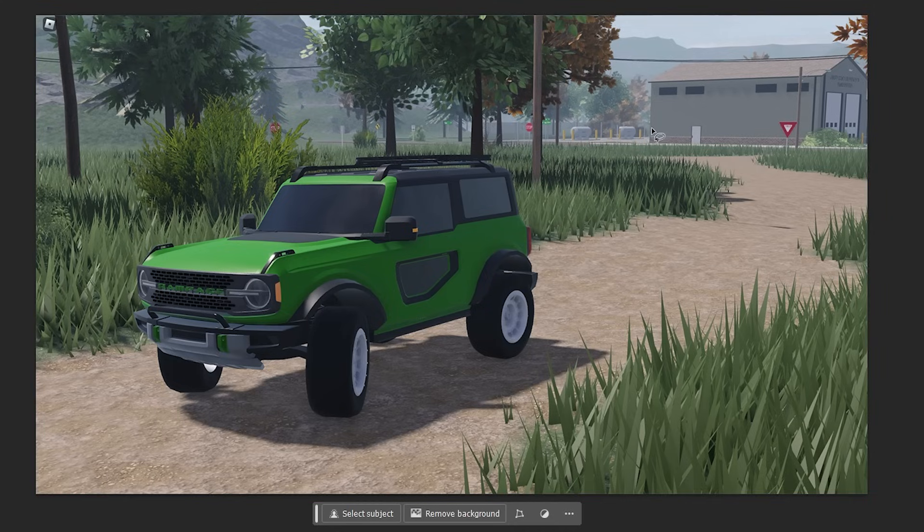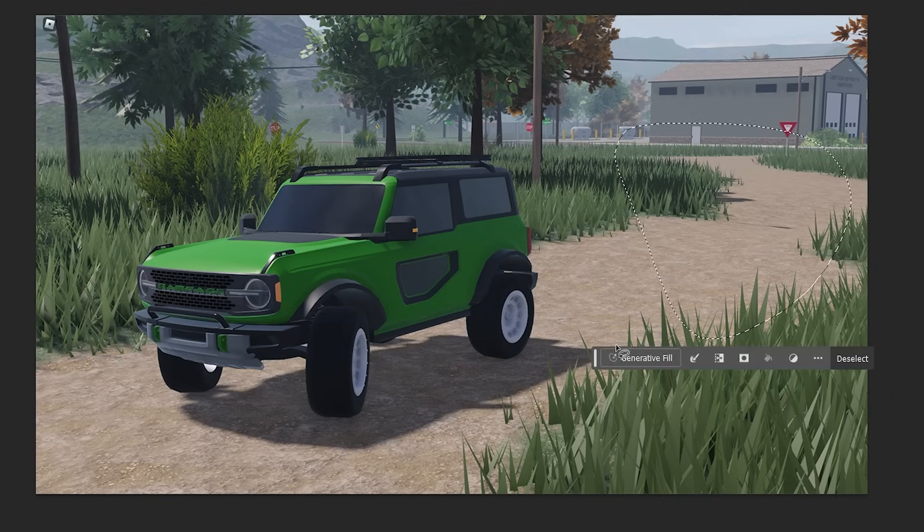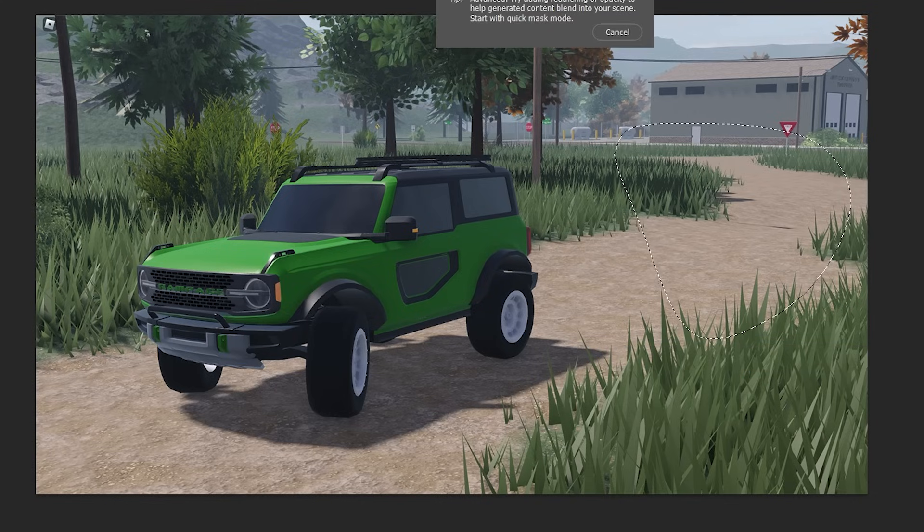First of all, we're going to do a police chase. I've done this before. We're going to use generative fill and we're going to have an American police SUV in pursuit. I think we'll just start off with something like that and see what it generates.